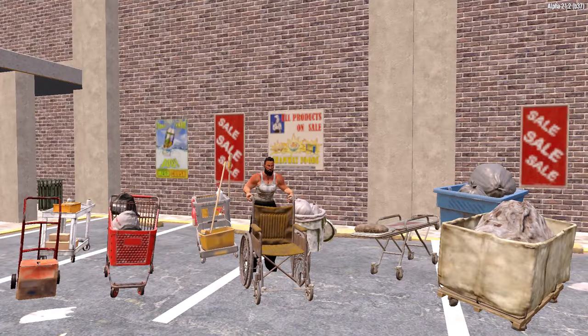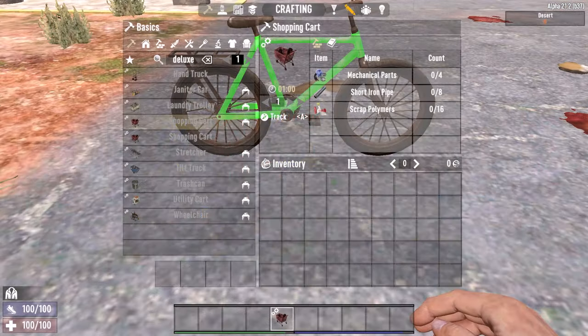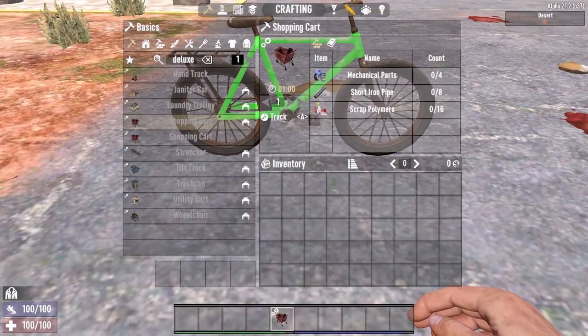The main feature of the mod are 9 different karts with which you can transport loot and players. Most karts are crafted at the workbench and do not require unlocking, which makes them compatible with most other modlets.